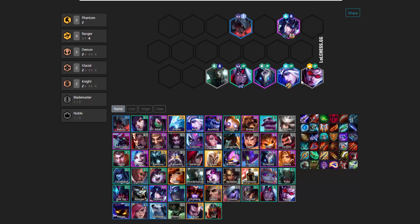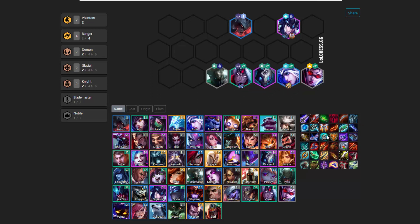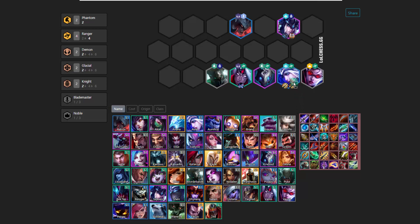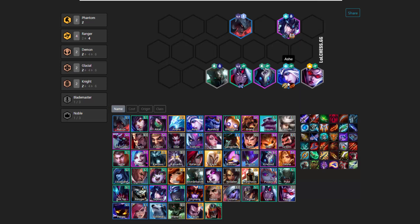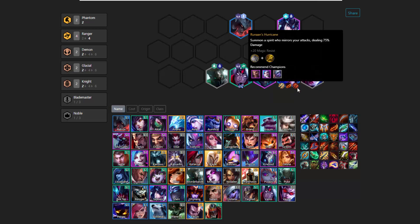If you don't find Ashe early, you could put the Static Shiv onto Varus early in the game, but I wouldn't put more than one Static Shiv on Varus. Ashe is the champion you want to put lots of Static Shivs on — she's going to be your carry in this comp. She won't be doing too much damage on her own; it's going to be the items that give her the extra damage. She uses Static Shiv extremely well, so you can do double Static Shivs plus Shojin's, or a Rageblade with Shojin's. These attack speed items are generally going to be the best.